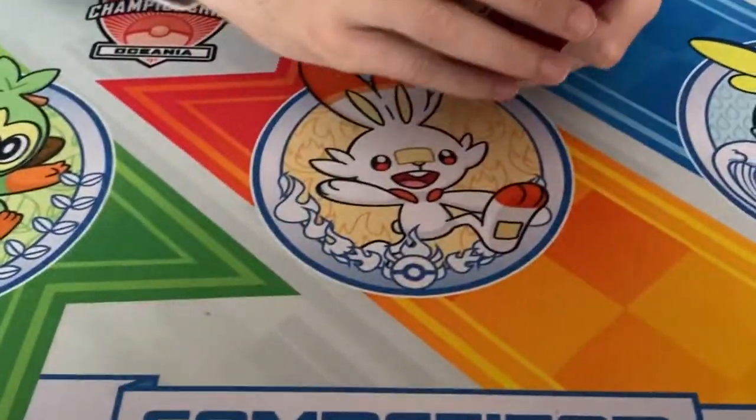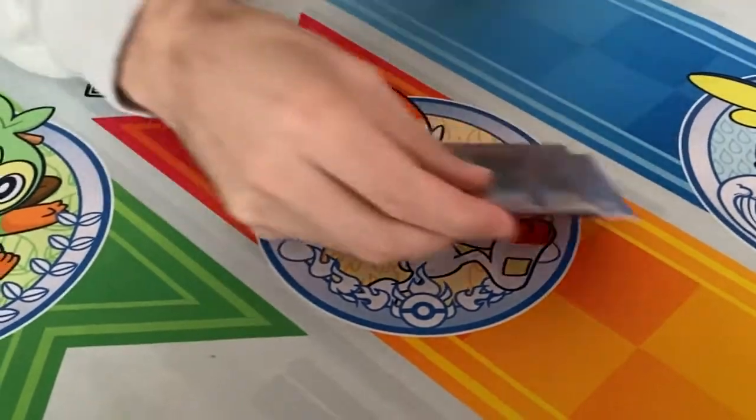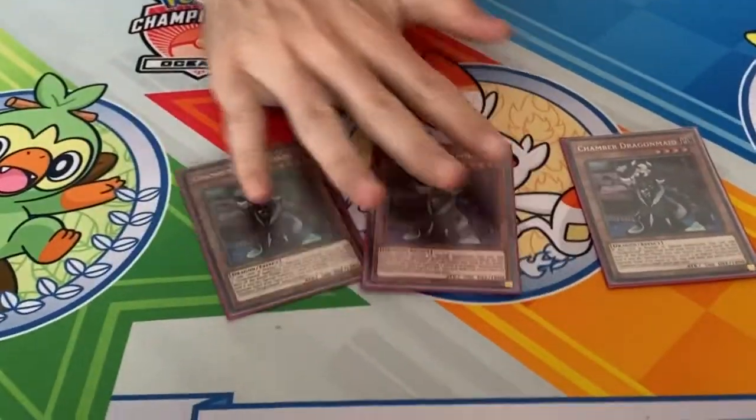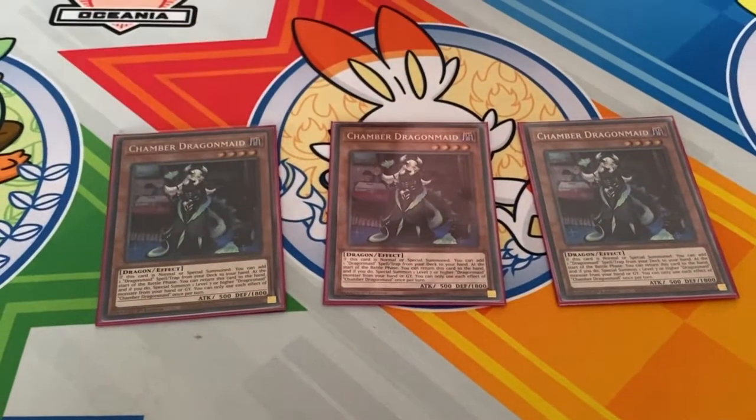It is essentially just normal summon, search, pass. The card that does the normal summon is Chamber Dragon Maid. You're typically going to use this to search for your Dragon Maid Tidying. There are situations where you can use it to search for extenders if you've already opened the Tidying, at which point you just make a Heretic Seal. Of course, if you already have other extenders, you can always search the Fusion spell, which searches every Dragon Maid spell and trap.